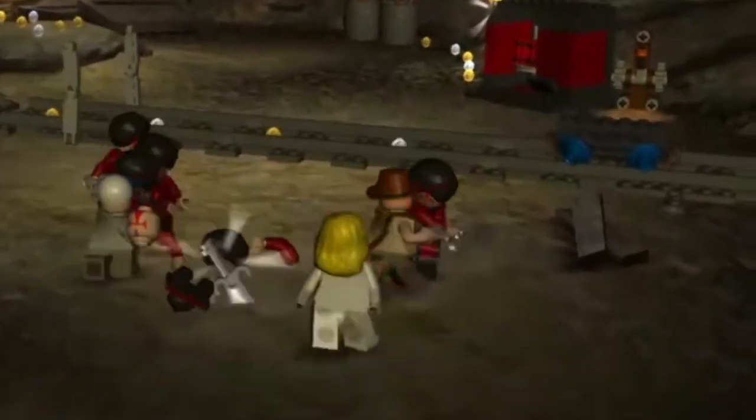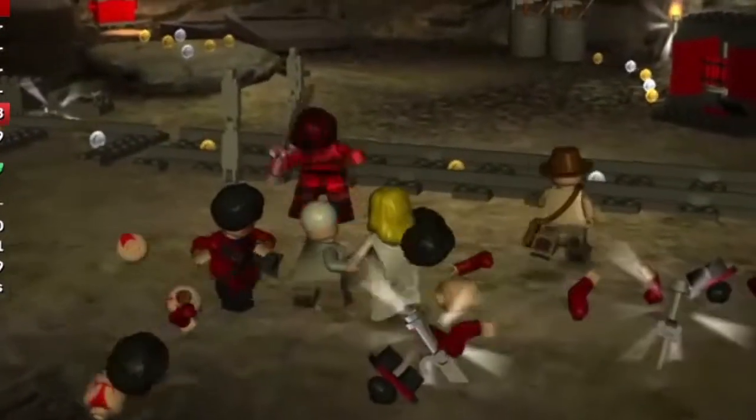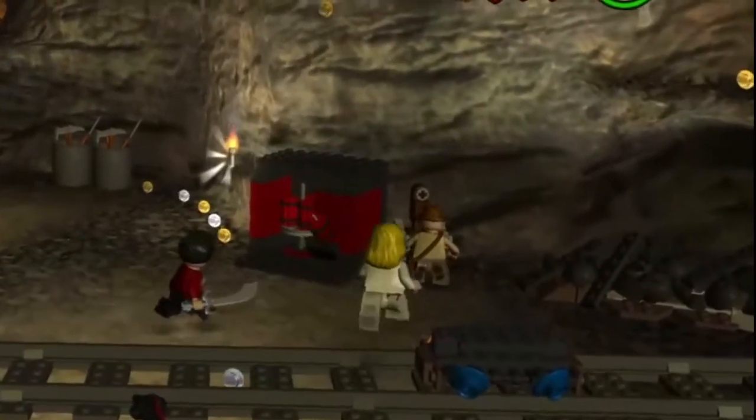With Indy you want to run to the right and kill the two furthest right enemies, and you want to kill the rest of them with Short Round. After you've killed the two enemies with Indy, go to the lever by the dynamite. If one of the enemies follows you to the lever, ignore him with Short Round and go to the left. Pull the lever with Indy and then punch the enemy if there is one.